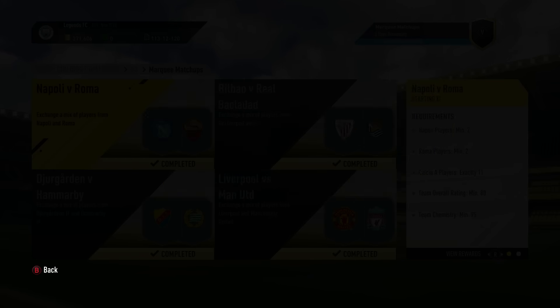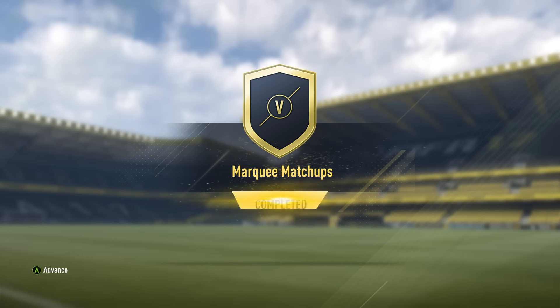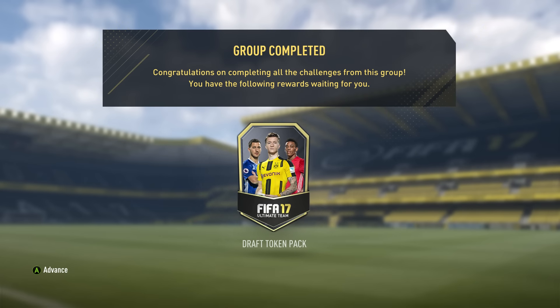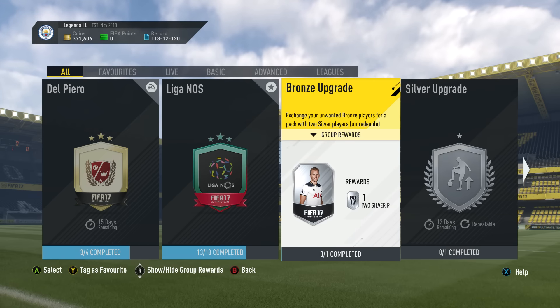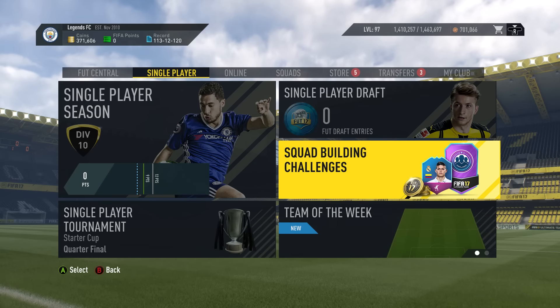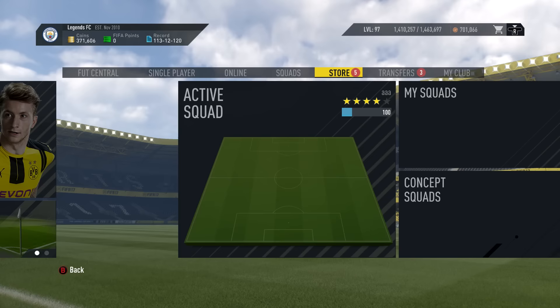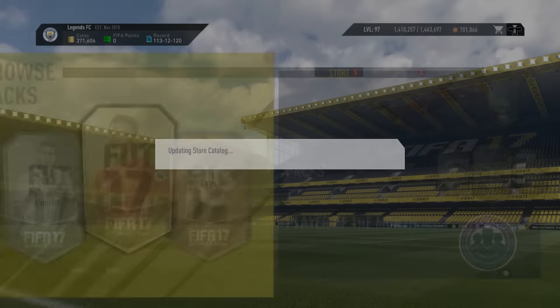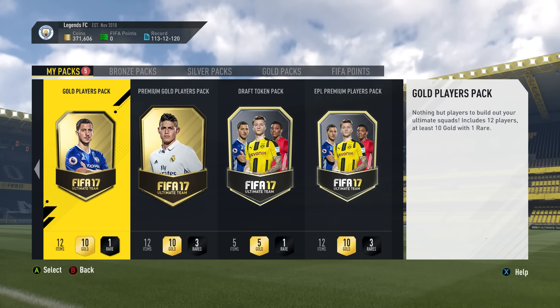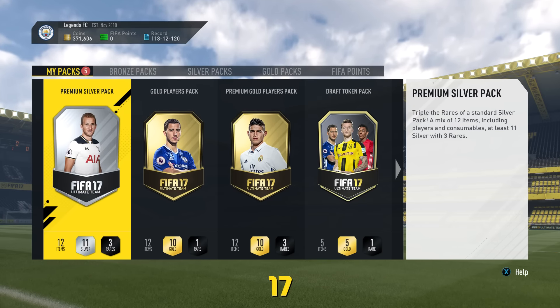We get the draft token, we get all the packs, which is very nice. Lads, doing draft this weekend - you have a very good chance of getting to the final even if you're not that good at this game. Just because all the pro players, they're all trying to do the Fut Champions. We're going to go into the pack. Here's all of our packs. We have a draft token pack. So we'll open up the premium silver pack first. Come on, give me someone good.